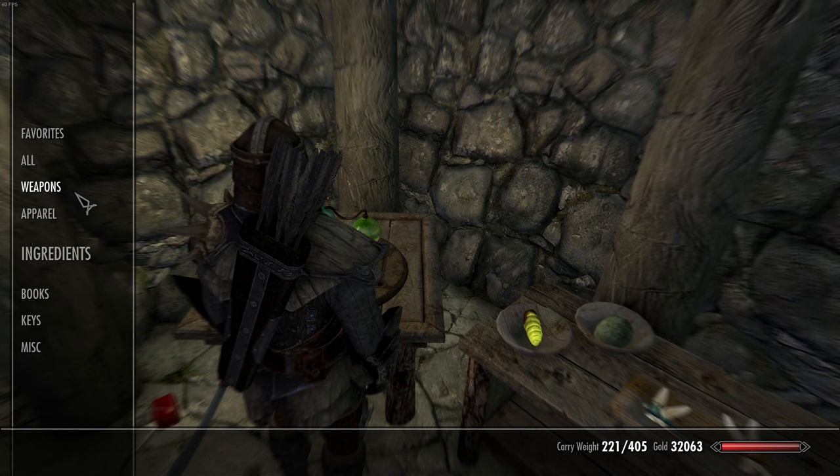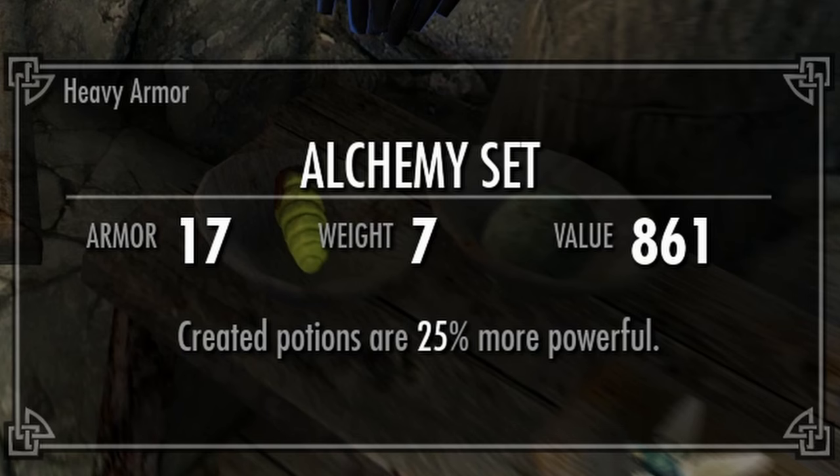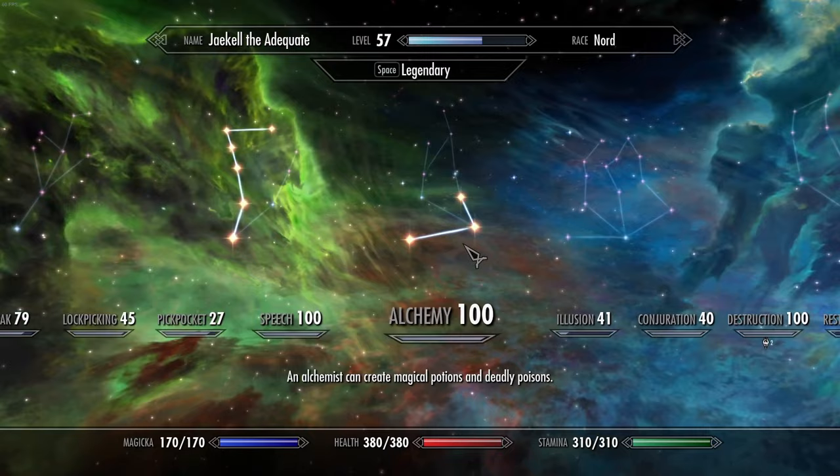In the bow and arrow video I mentioned earlier, I made this fortify alchemy gear set — very simple, very straightforward. Created potions are 25% more powerful. You will need all four pieces at 25%. You could probably get away with less, but it's just going to take longer if they're not fully at 25%.